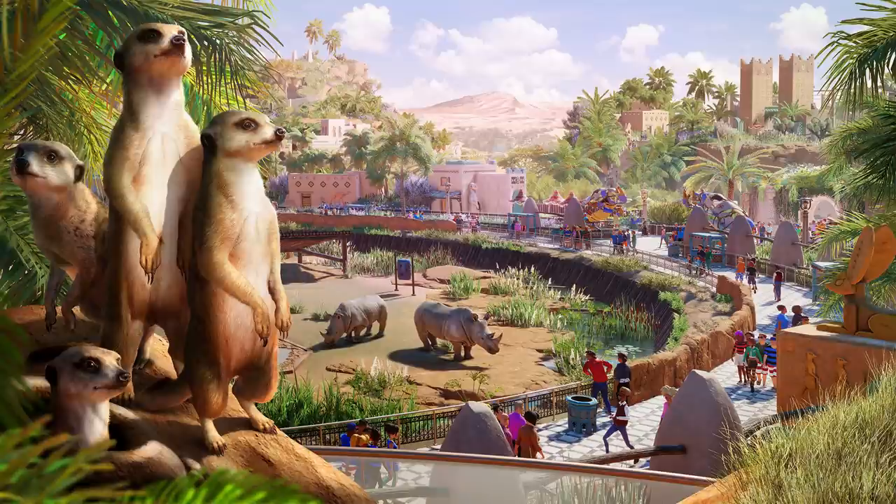I'm really happy personally that this is not just an animal pack like the Southeast Asia animal pack, because I really love my building pieces — I feel creative when I get new pieces in my hands. As you can see in this art piece, the white rhino looks absolutely amazing, but the meerkats are stealing my heart. They are so adorable. I love it. The digging behavior is going to be super exciting. Let's go through the trailer and see what new things we can find.